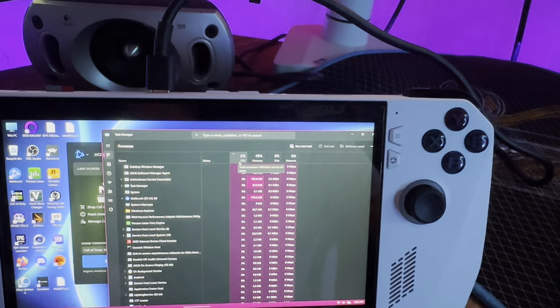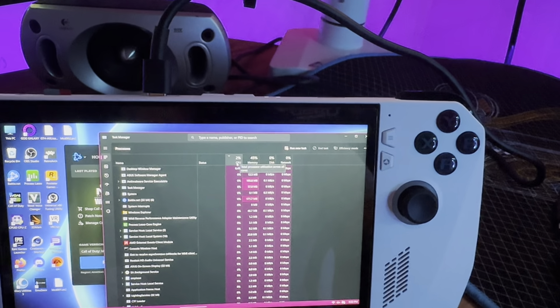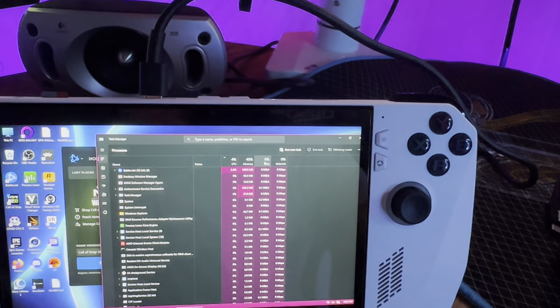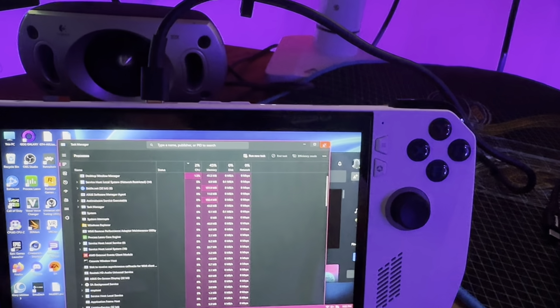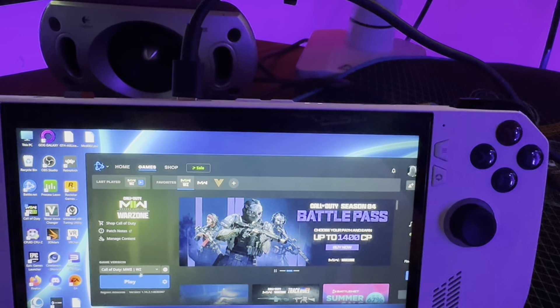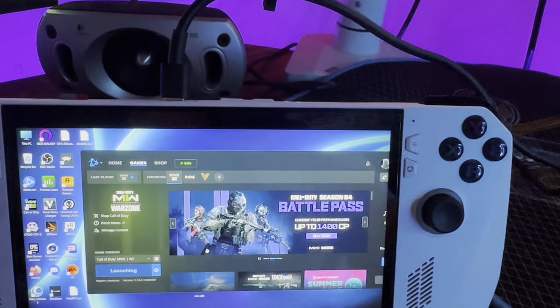So what you want to do is wait for your system to fully load, check your CPU usage, check your RAM usage, your disk usage, network usage. Make sure nothing's hogging your system. Now we're going to go into a game and show you.